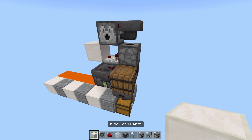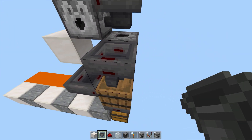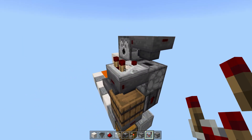Go out two blocks from the dropper, break the first block, and place a hopper facing into the second one. Break the second block and place a comparator on top of that hopper facing towards the dropper. This is going to stop slices from overflowing.